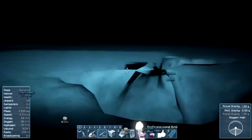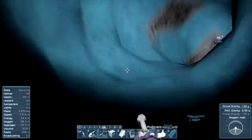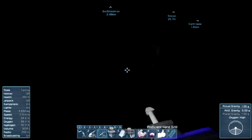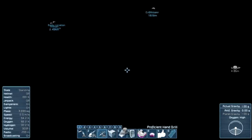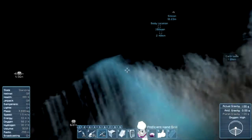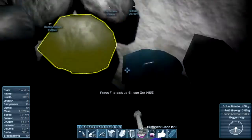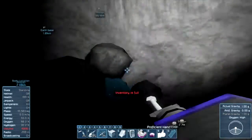Now you can just walk straight up. Let's go mining — I want the silicon. Not sure if this is silicon or not, but let's see. I'm gonna drill the whole area. And ironically we have the rover with us, so we can store as much as we want.